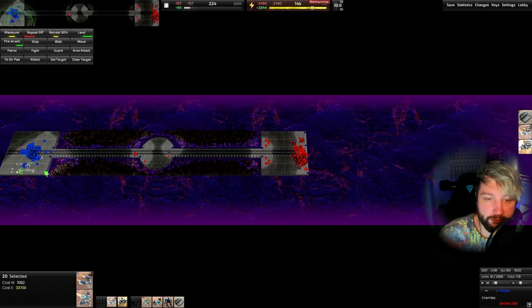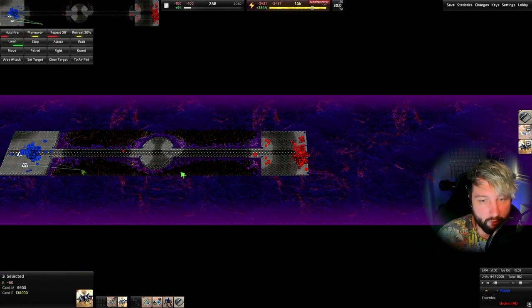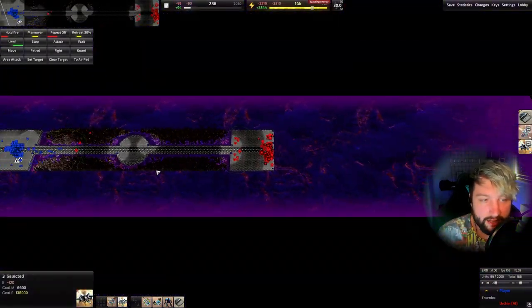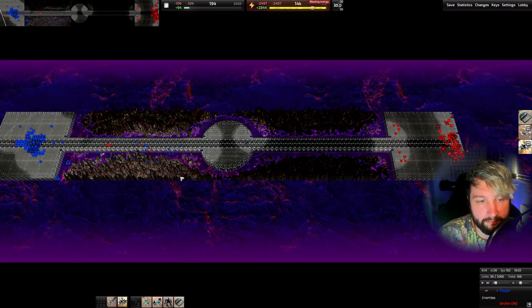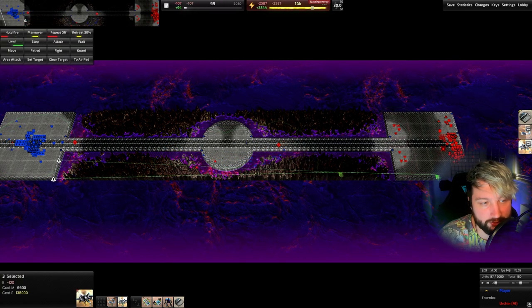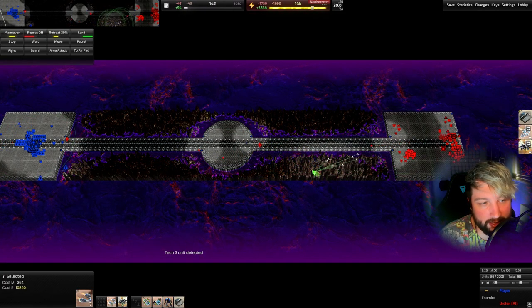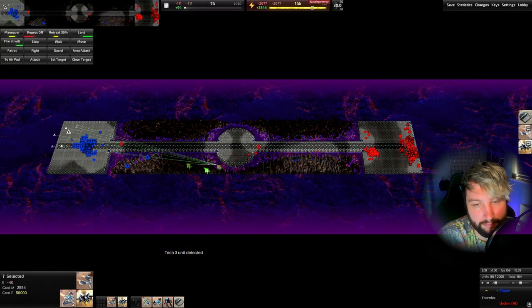When we fly over this base, we want to make sure the bombers aren't too far behind the scouts, because we don't want the scouts to get shot down and leave the bombers with nothing to shield them. Here is a bit of an issue - all of our scouts are getting shot down by two fighters. It's now way too late for those bombers to go ahead, so we pull our scouts back.